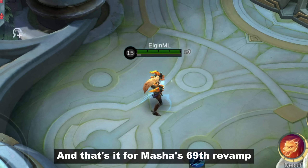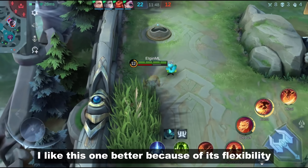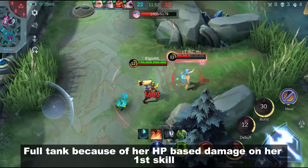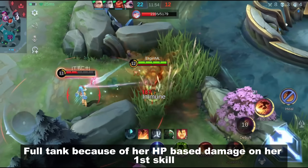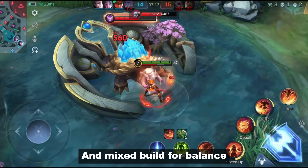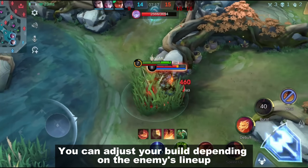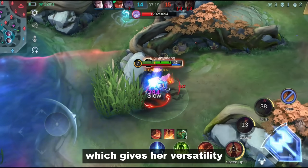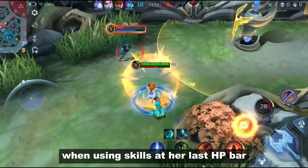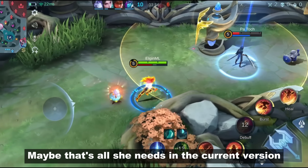I like this revamp better because of its flexibility. You can go full damage, full tank, or mixed. Full tank works because of her HP-based damage on her first skill. Full damage is great for that multiple ultimate burst. Mixed build gives balance, and you can adjust her build depending on the enemy's lineup, which gives her versatility. I really like the part where she won't consume HP when using skills at her last HP bar — maybe that's all she needs in the current version.